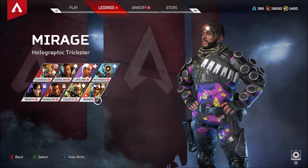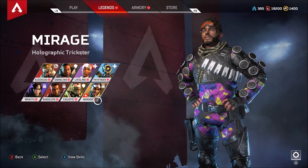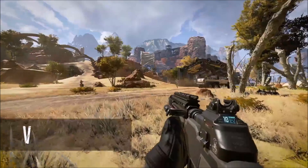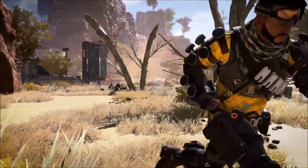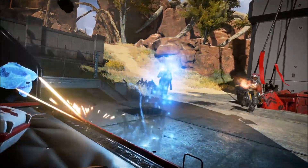Welcome to the channel guys, it's your boy Teal here, and today we'll be going over the legend Mirage. We're going to be touching on his abilities, skins, finishers, and also how to effectively use this character in Apex Legends. Mirage comes with 3 abilities: his passive is Encore, his tactical is Psychout, and his ultimate is Vanishing Act.